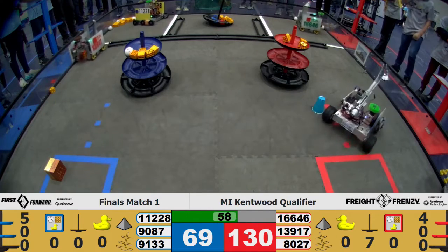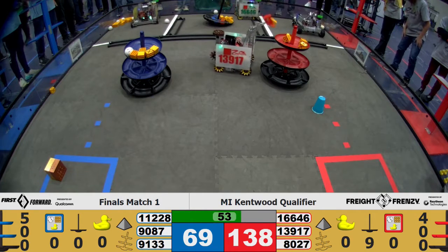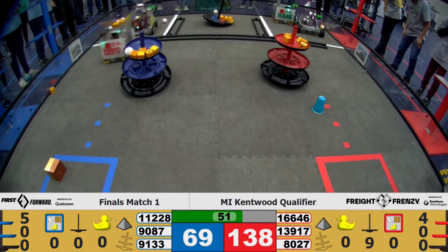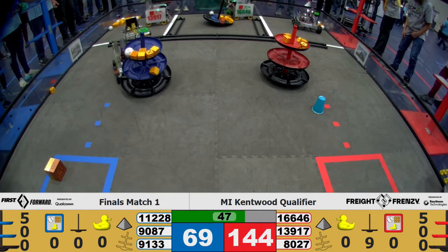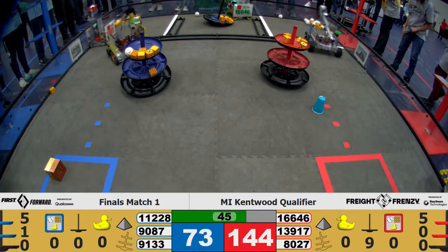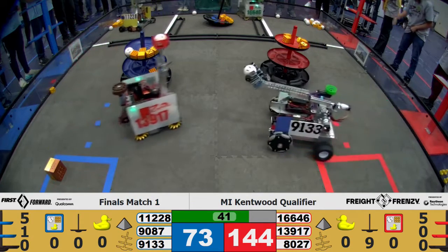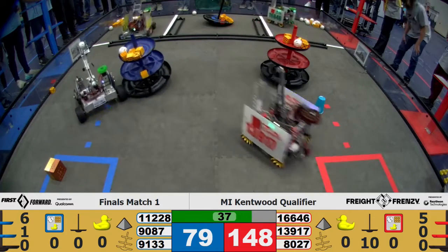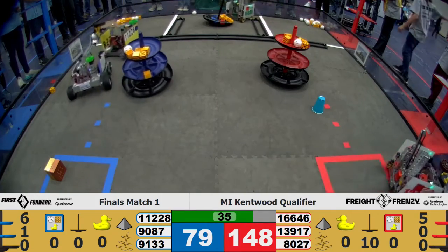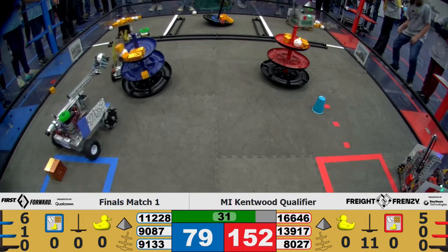We now have 8 on the red side of the shared alliance hub, almost 9. We've got 5 elements on the top tier of the shipping hub of the red alliance. It bounced back onto the second tier for the blue alliance. Team 16646 with another one for the red side of the shared alliance hub.